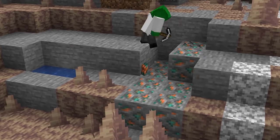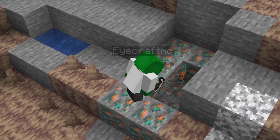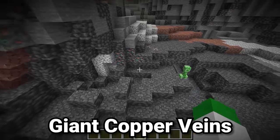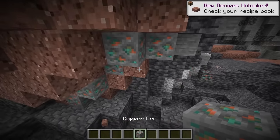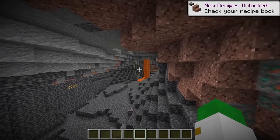Also, copper generates in larger blobs if you're in the dripstone caves, and also more frequently in the dripstone caves. It also can spawn in these supermassive copper veins. A copper vein is not just a small blob of copper — it's this massive network of granite mixed with copper ore and raw copper blocks that you can find somewhat frequently.